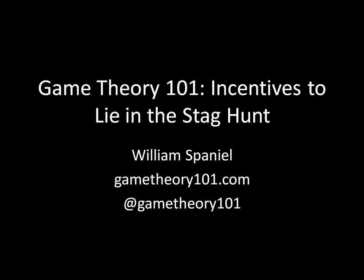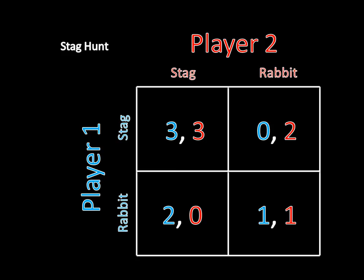So we all remember the stag hunt. This is the strategic form of it. The idea here is that two hunters are going out to a range where they can either hunt stags or rabbits. Stags provide a lot of meat; rabbits do not. But the players need cooperation in order to hunt the stag — they both have to hunt the stag. The dilemma, of course, is that if you hunt a rabbit you're going to get meat for sure, but if you hunt a stag you are pretty much relying on the other player to hunt a stag as well. Otherwise, you go home with nothing.